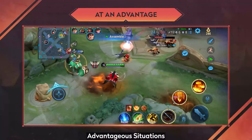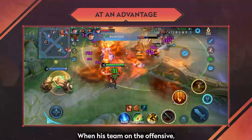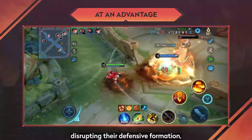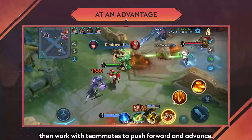8. Advantageous Situations: When his team is on the offensive, Jou Yu should cooperate with teammates to push towers and quickly close out the match. Use skill 1 and skill 2 to spread fire around the enemies' towers, disrupting their defensive formation, then work with teammates to push forward and advance.